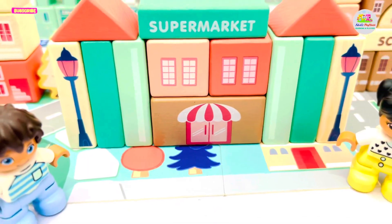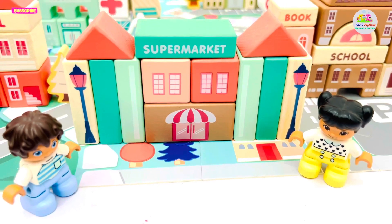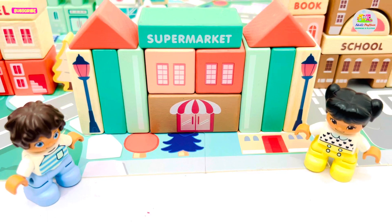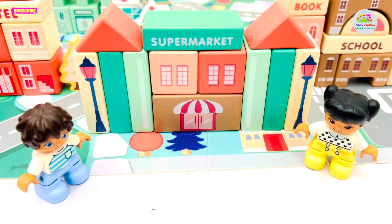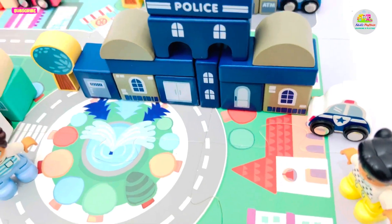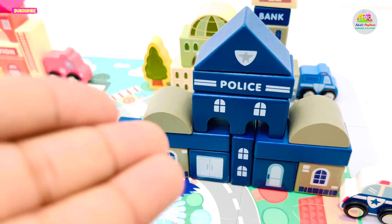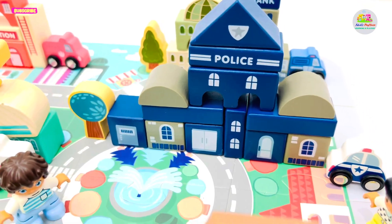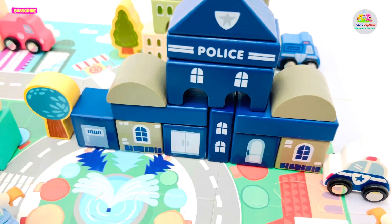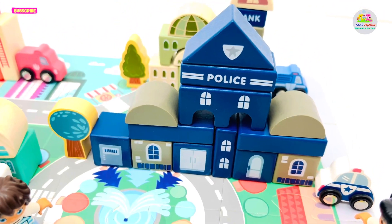This is the supermarket of the city. Here people go and purchase their daily needs and other essential items. Now we have reached the police station. This is the police station of the city, and here is the police car which is driven by the police officers.